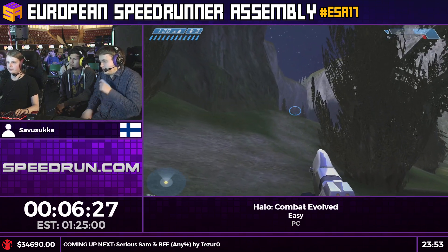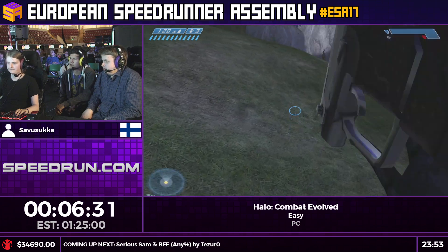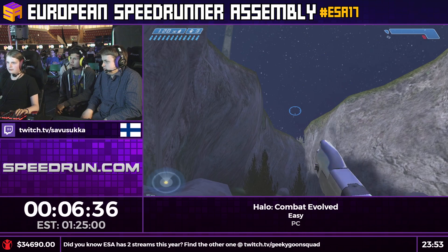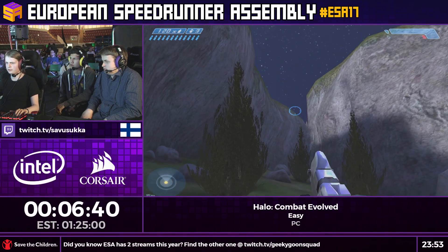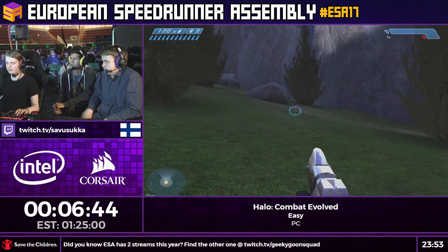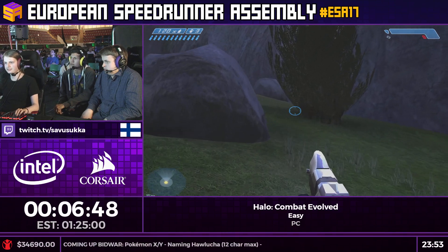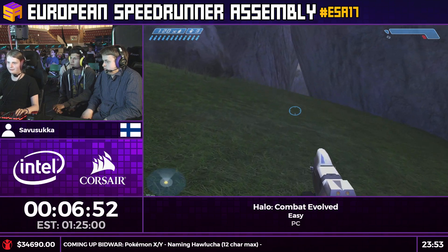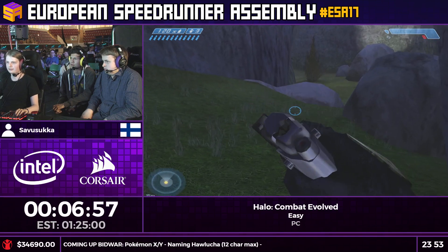Normally there would be a bunch of enemies here, but because of the grenade jump there are a lot of banshees. So normally if you don't skip the enemies, there's a banshee flying around. It's actually possible to kill the elite piloting it and have it fall down, but sadly the devs were like 'we can't give them banshees this early,' so you just can't enter them.